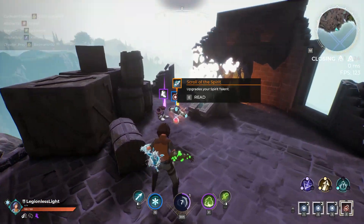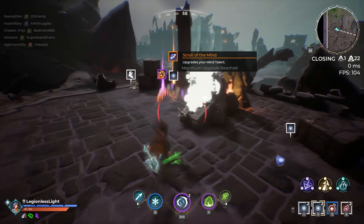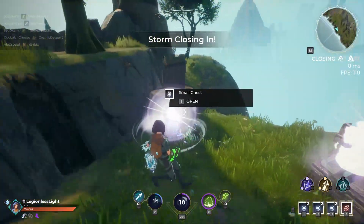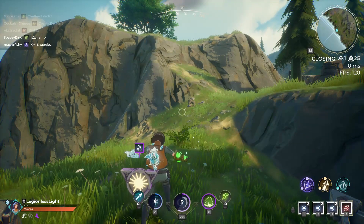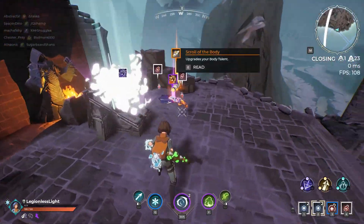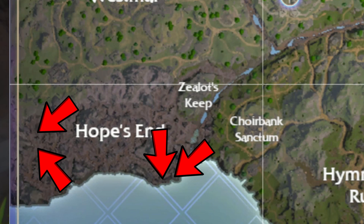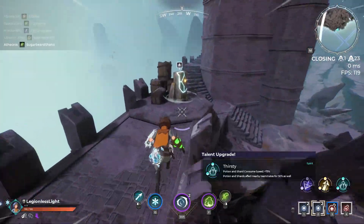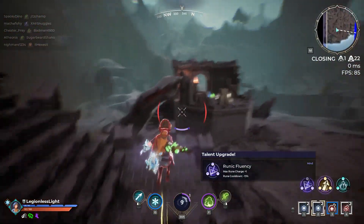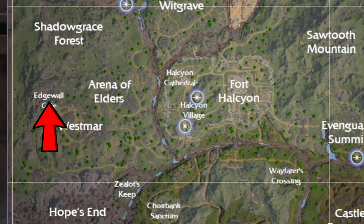My absolute favorite place to drop in Spellbreak has so many free chests and it's almost always completely empty — I have free range to grab six to ten epic chests all to myself. If there are no portals directly over Hope's End but sort of nearby, you've guaranteed yourself all of the epic chests in Hope's End, Zealot's Keep, and Tim Marend, and you may even be able to grab chests in Westmar and Edgewall Gate if the spellstorm isn't a problem. The four epic chests in Hope's End are grouped in pairs very close together so you can grab two quickly, get some regular loot, then grab two more. Depending on where the first circle is, you can then move southeast for three more chests or head north while making your way to the circle.